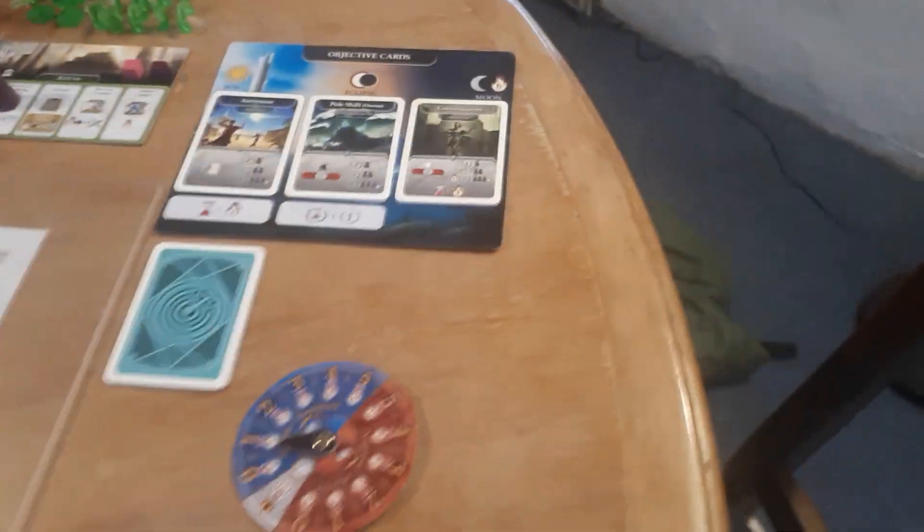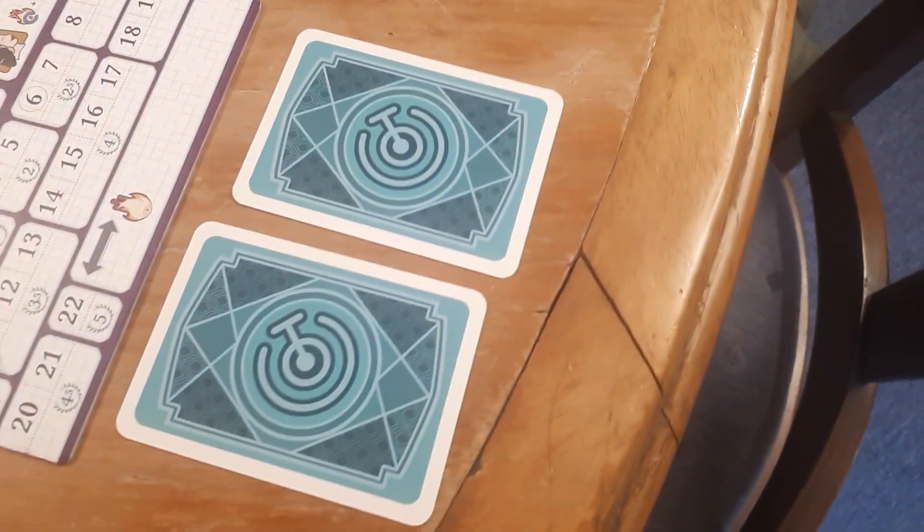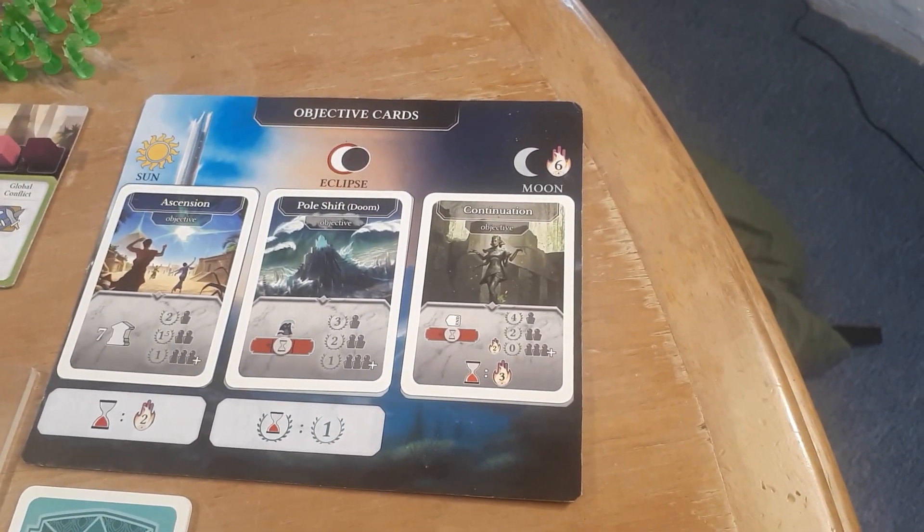Over here you have the objective cards. Every player gets two objective cards, and if you fulfill them, you get points for them.